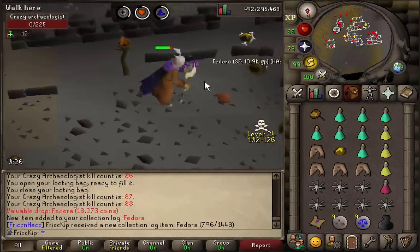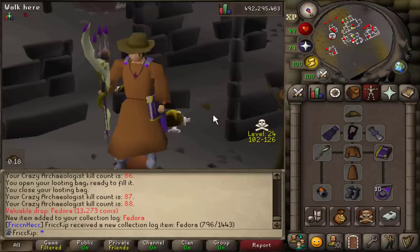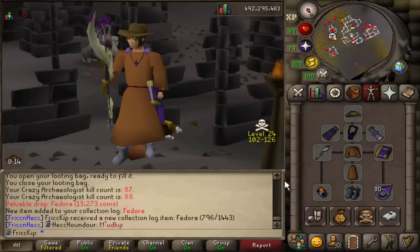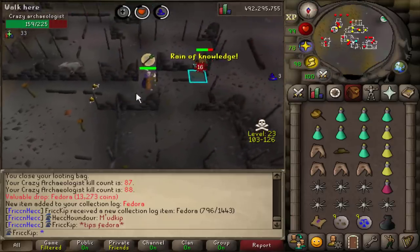There's the Fedora — the first unique from this boss, the 1 in 128 one. One of the best Fashionscape items in the game. Someone's messaging me — I'm going to bank after this kill because I don't want to lose that.